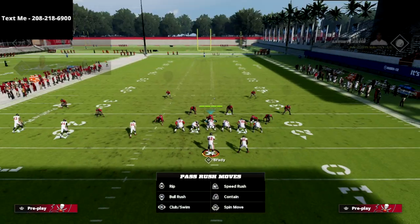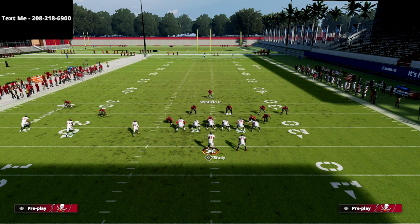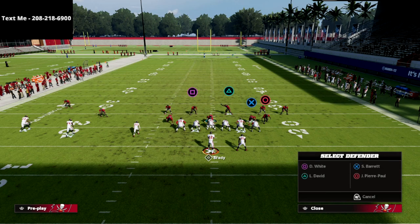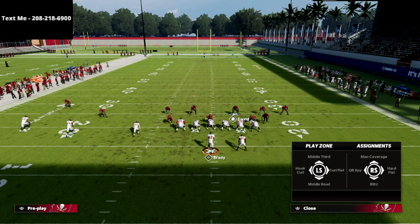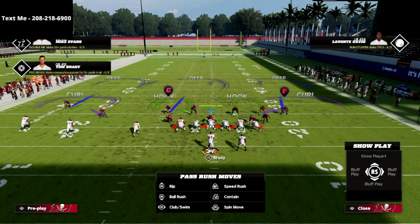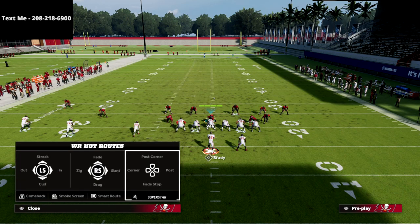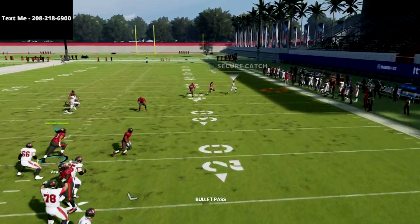If you want to turn this into more of a cover four style defense, show blitz and go with that inside quarter zone. Then take the outside guy and put him on an outside quarter to take away tight end corner routes. Then man up the running back or drop him into a curl flat or hard flat. I find manning up the running back to be the most effective approach. That inside quarter will always take that crosser and pretty much completely bag it.